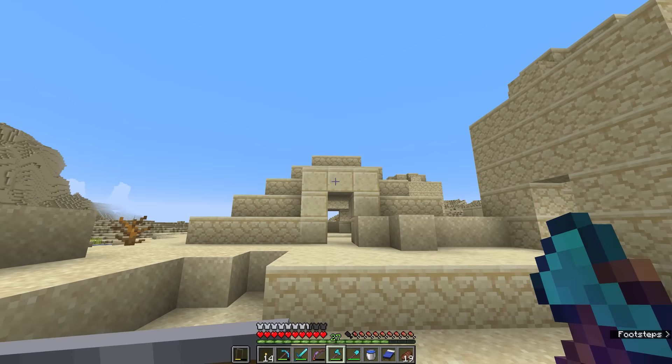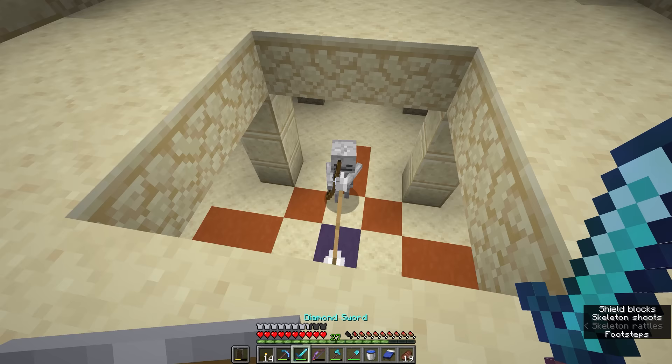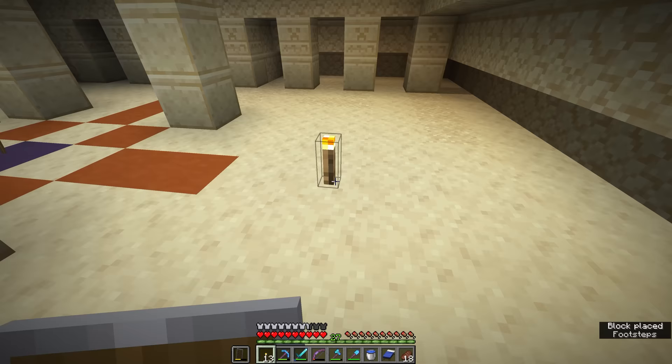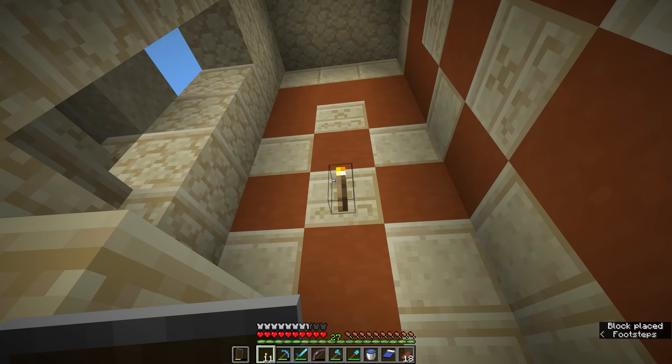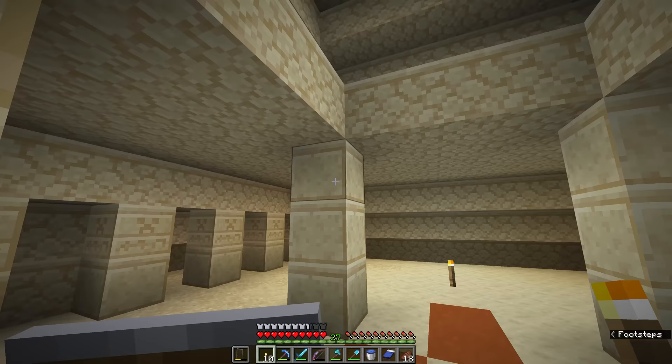This pyramid-like structure on the surface and these two columns are the main thing you need to look out for. As we step in here, you'll find that there are a few mobs already spawned, since oftentimes this structure will be buried in sand and the inside will be dark enough for hostile mobs to naturally spawn. Having dispatched those skeletons, we're going to resolve that by placing down a couple of torches — we might put one in each of the wings as well, even though some natural sunlight is filtering in.